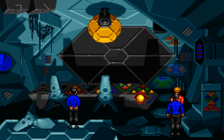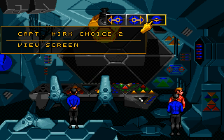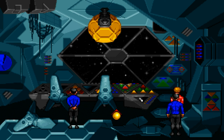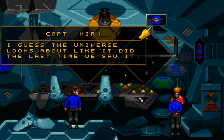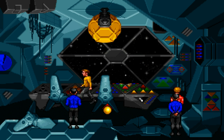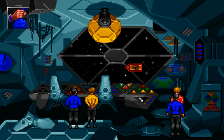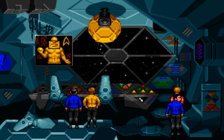Let's look around some more. How about — what's the view screen on? Oh cool. I guess the universe looks about like it did the last time we saw it. The star field is the same one you saw from the bridge of the Enterprise, with the binary stars swinging majestically past each other. Binary stars swinging majestically past each other.